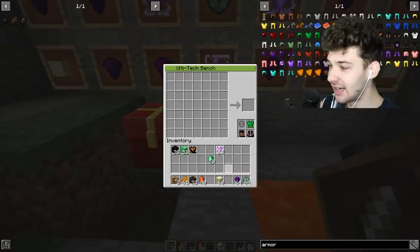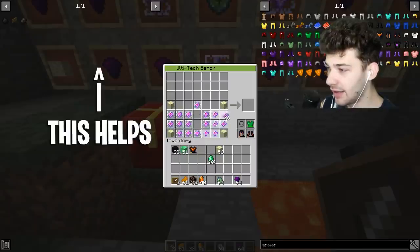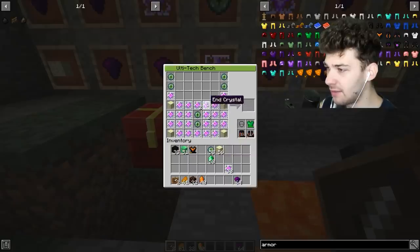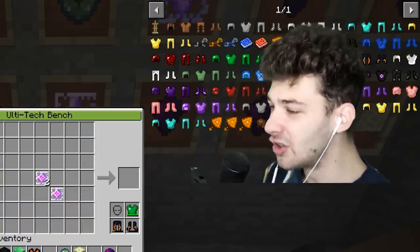Now that I studied the recipe I attempt it on the ulti tech bench. I place the four corners first, then arrange the eye of enders and surround with crystals all the way around. I mess up once - putting the wrong items in - then correct it, placing everything in the right spots. That was the craziest and toughest recipe I've ever done. We crafted the ender dragon chest plate: eight armor, two armor toughness, and a special ability.